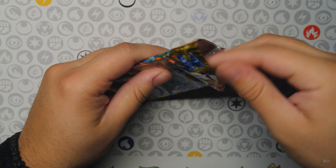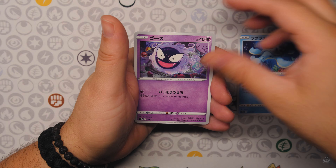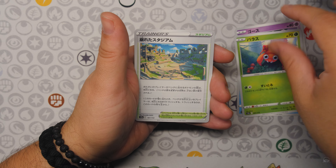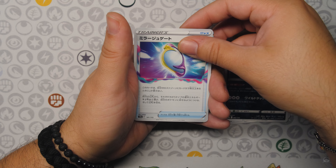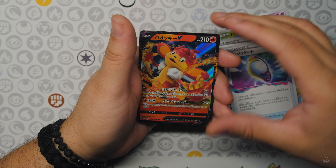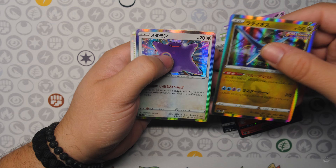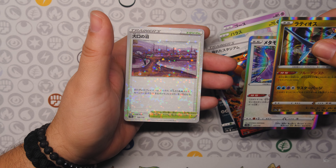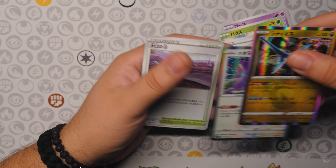All right, next pack. Got a Lapras — Gasly, Paris, what I believe is the Collab Stadium, Mightyena, Mirage Gates, and a Simisier V. Latios Hollow, Ditto Hollow, and a Trainer Stadium Digital Hollow.